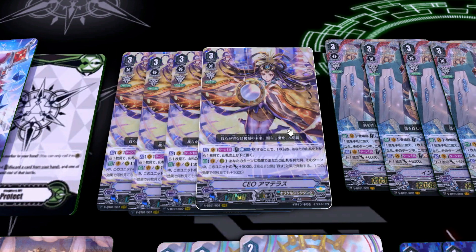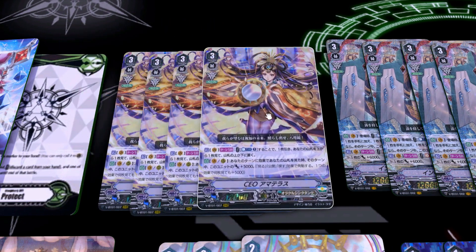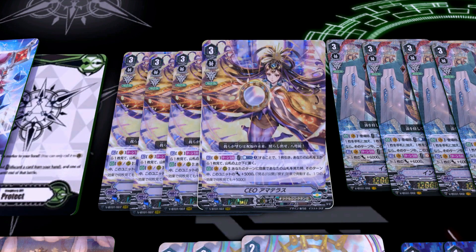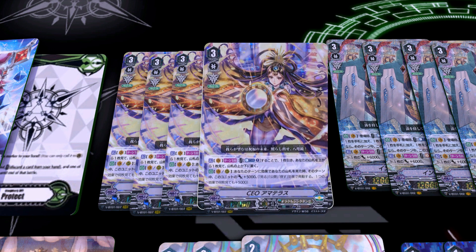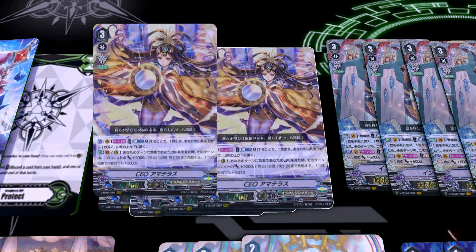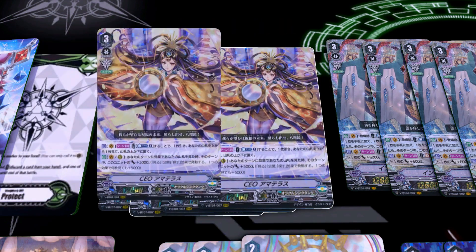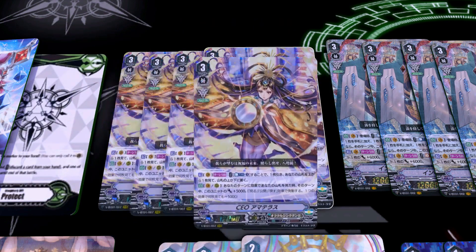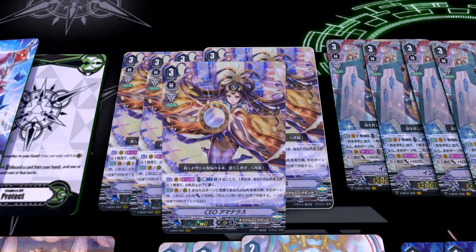The way this works is that you can't spam it with Globe Magus to get infinite power — it's per instance of each skill that she gets plus 5k. So if you use Amaterasu to look at your deck she gets plus 5k, and if you use some other skill to look at your deck she gets another plus 5k, etc. So she's really good as a 4-of. She's usually your first ride target because that first skill lets you draw a card and manage the top of the deck, while building up power. She's especially good on Rearguard Circle as a beater, and the deck is built around getting Amaterasu to hit around 22k every turn.